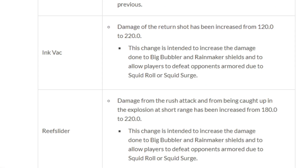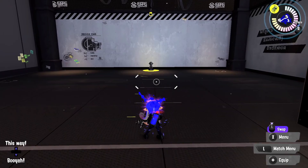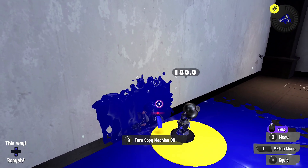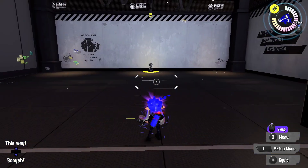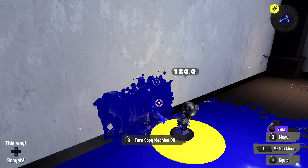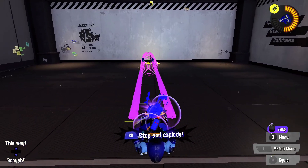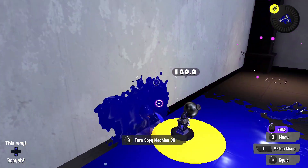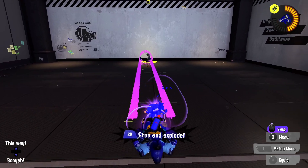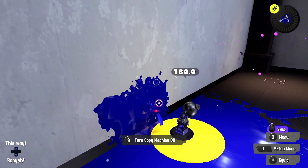I like this buff, I think Vacuum needs a little bit more, but I understand the devs being hesitant. Reef Slider got a very similar change — 180 to 220 damage, a bit extra damage to Big Bubbler, a bit more to Brella shield, and most importantly you can't parry it. It's a nice buff. Reef Slider really needed a little bit more than this, but I feel like it's the same hesitancy — they don't want to overbuff. Reef Slider is easily a lot worse than something like Ink Vac, so I really wish they did a little more.